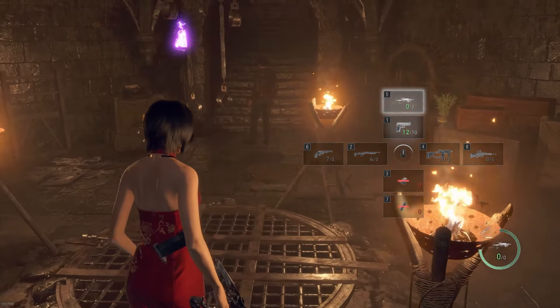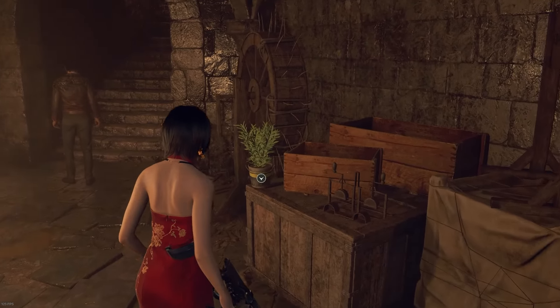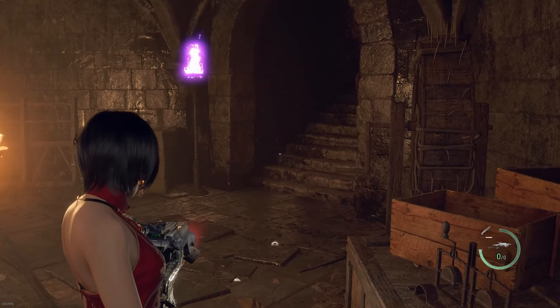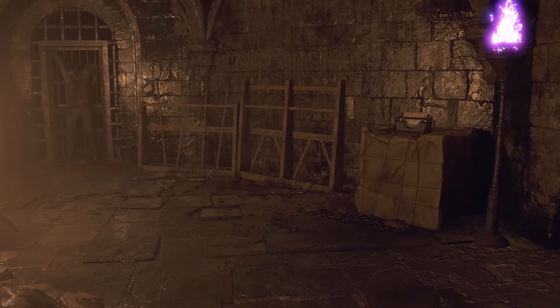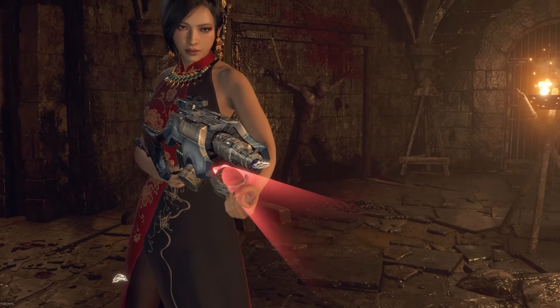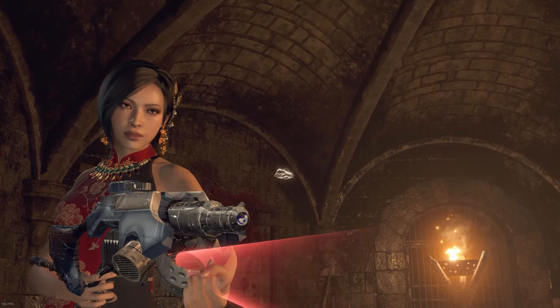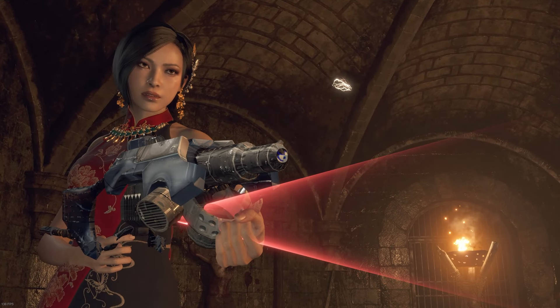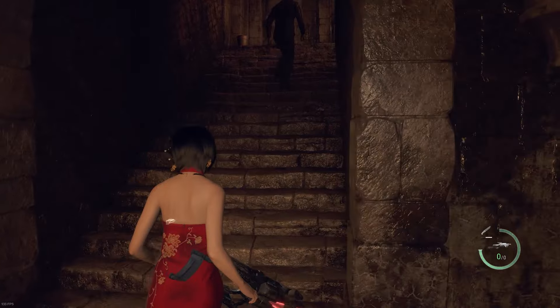And here we are — literally the PRL-412 in Resident Evil 4 Remake, right here. Let's check it out in third person and see how good it is. There it is, the PRL-412. No joke. This is probably the only way we'll manage to get the PRL-412 in this game. There's probably no other ways we're gonna get an update, so this is gonna have to do for now.